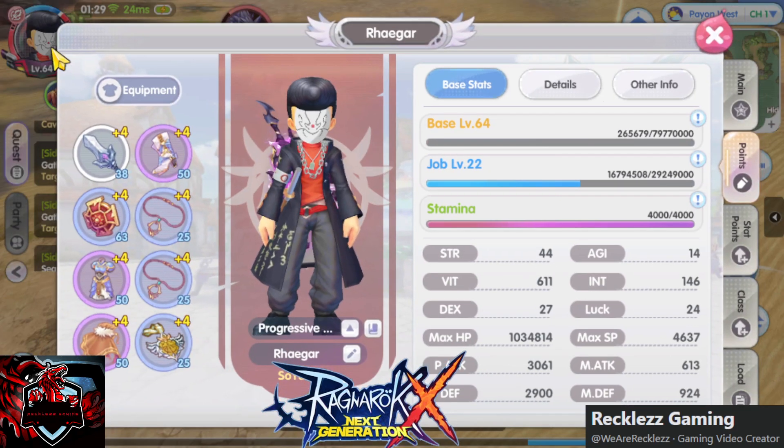First, let me show you my equips right now. All of them are now plus 4, and we've upgraded this to Awakening level 3. So my HP has now reached 1 million — finally, goal reached!